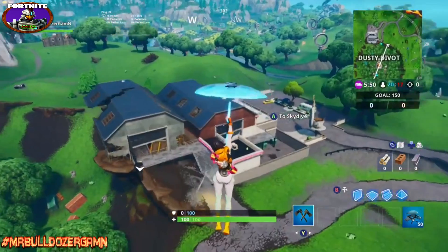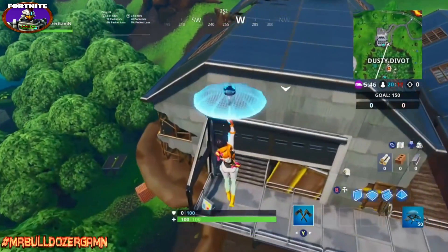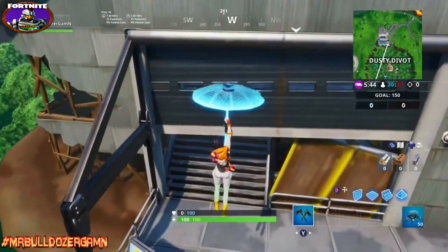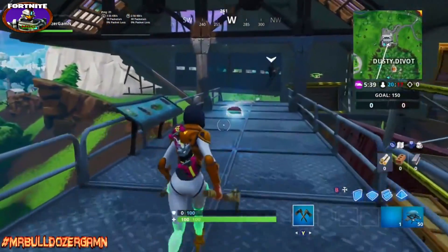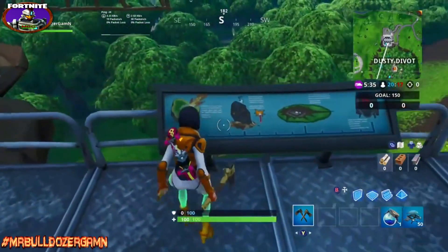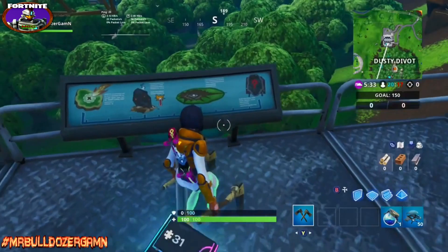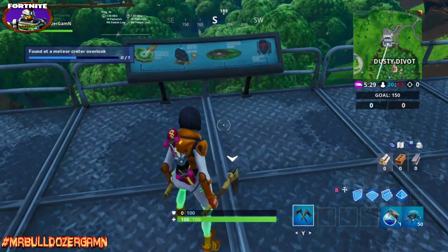I'll show you exactly where you need to go. Here we are — we're going to land on this side of the building. Now we have a walkway up here, and right here you'll find the chip. There's also a little board here that talks about the Divot and the meteor and everything.